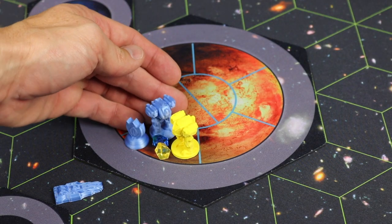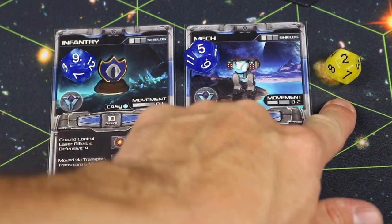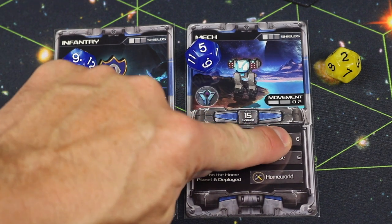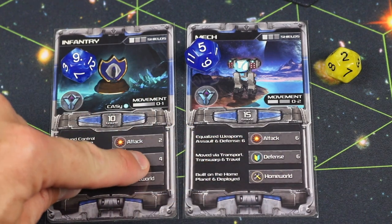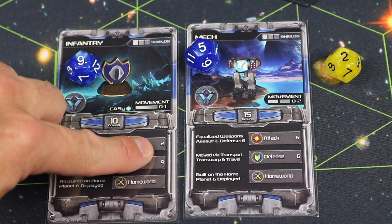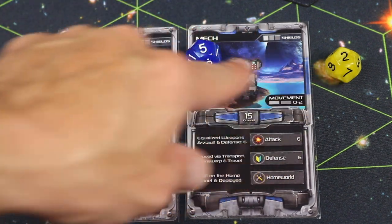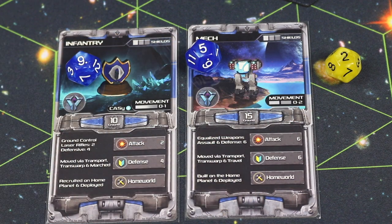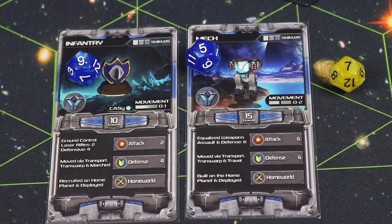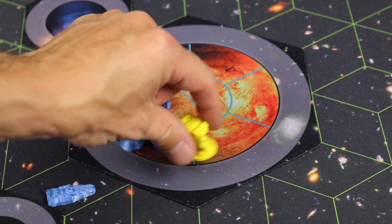For basic combat: if you move a blue infantry and mech in with a yellow mech, each player rolls a die for each of their units. The lowest number is always best — one is best. Mechs attack on a six or less and defend on a six or less. Infantry are better on defense, defending on a four or less, but attack poorly, requiring a roll of two or one. If a roll doesn't beat the attack threshold it doesn't attack; if a defender fails their defense roll their unit is removed from the map, and the crystal from that spot is taken away.